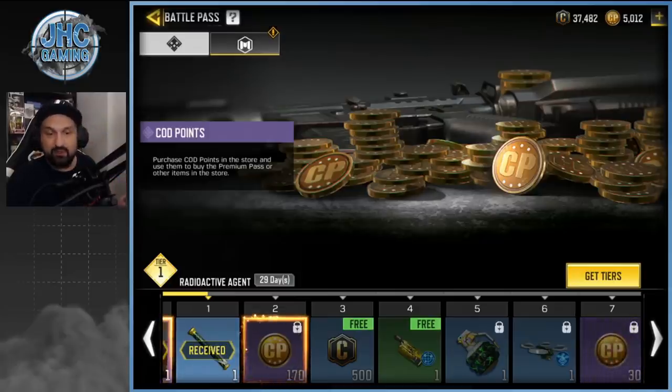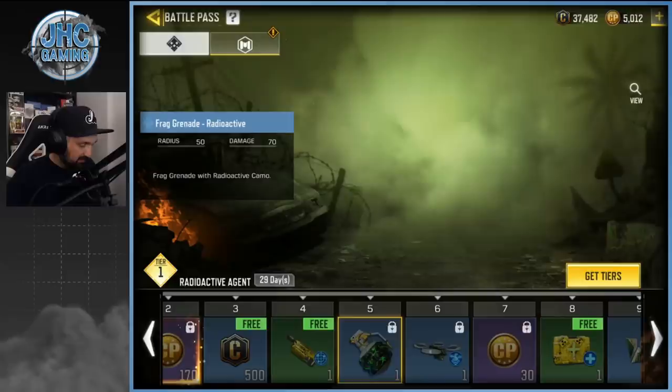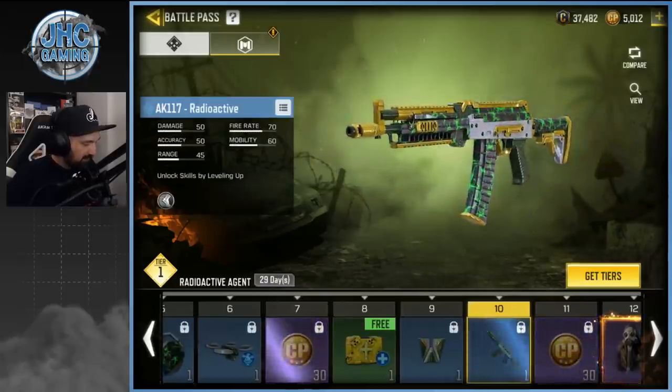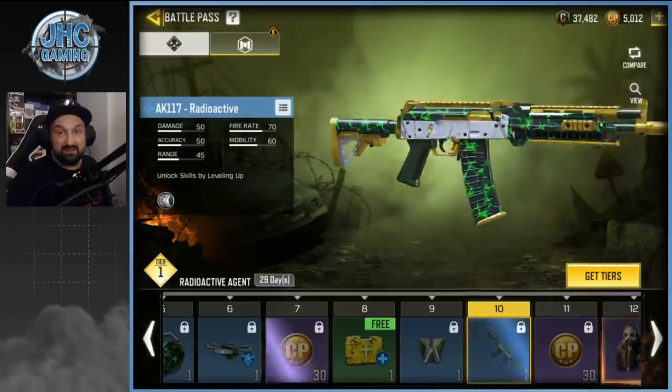At tier 2 you're gonna get 170 Cut Points and then 30 later. Usually you still get all your Cut Points back, so if the battle pass costs 560 you're getting 560 back. Let me know again this season. The new Radioactive skin — you got a grenade — and there you go, AK-117 Radioactive. Very nice skin — love the golden stuff, green and black. Very nice one.